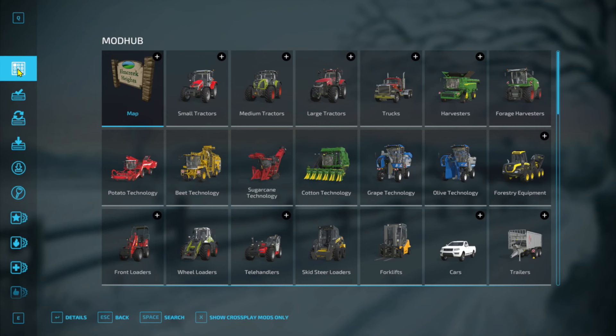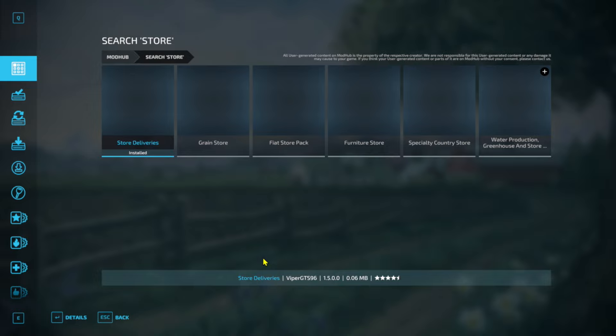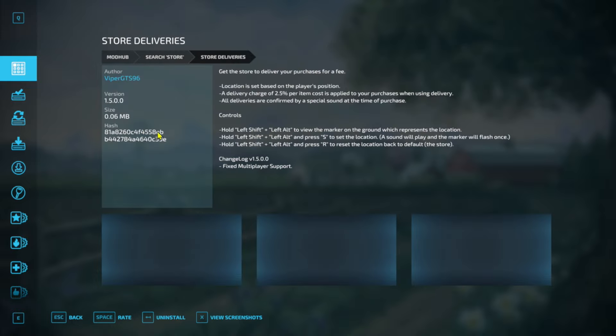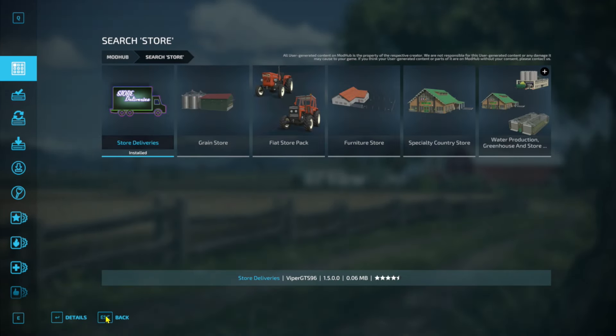We're going to go into this menu, go to Downloadable Content, and then go to the search. I believe this is for PC only. If you go into the search tab and type in 'store' and hit enter, you're going to see Store Deliveries right here. All you have to do is click install. As you can see, I have mine installed already. We're going to go back.